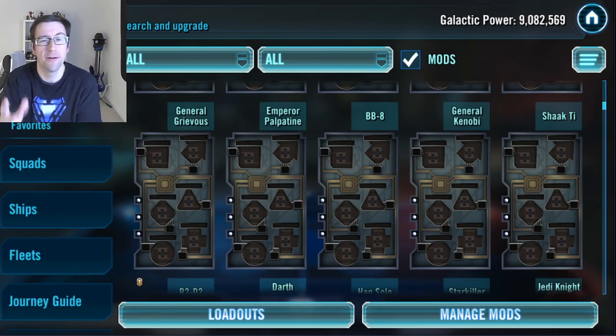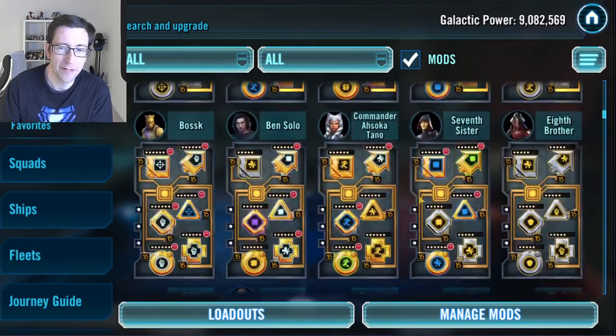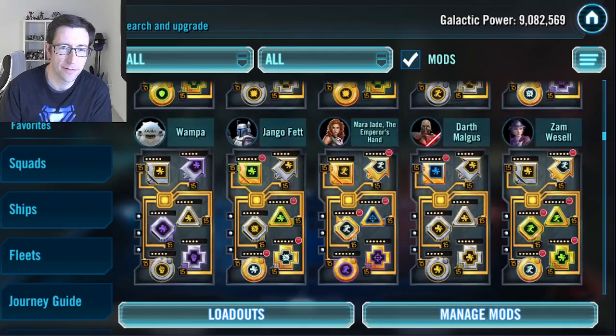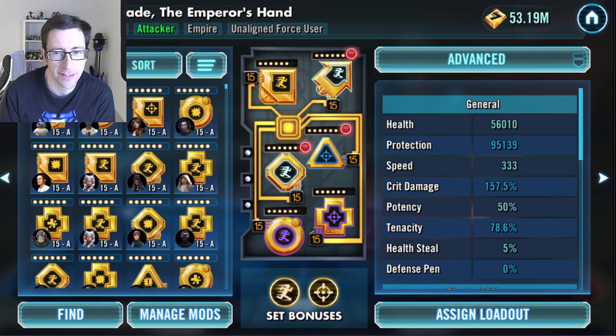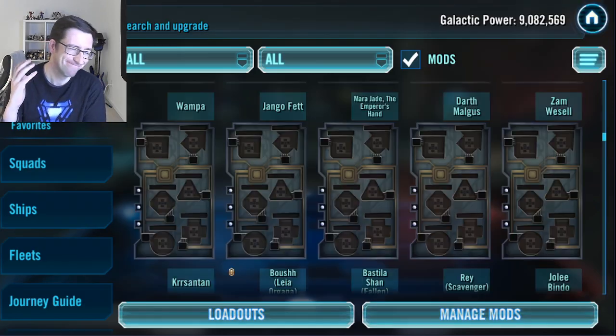Mara Jade is another good example. She's a brilliant character — part of the Sith Empire team and imperial teams. If I forget to put one of her speed mods on, she drops from 333 speed down to 313 speed. That really hurts, because if she's at 313 speed you can't stop that from happening once the battle's started. If you don't set the mods, you're just asking for trouble.